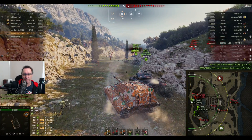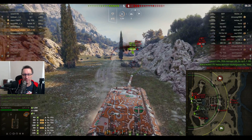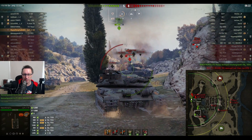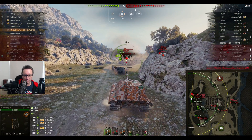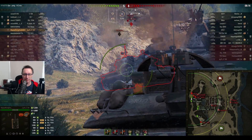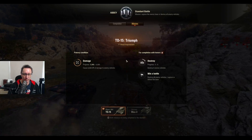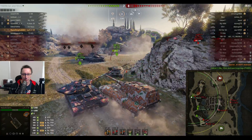Now he's sticking right out. If he can reload — as long as that EBR doesn't stuff us up from behind — there are a few one-shots here. The 60TP is a one-shot on 676 health, the Death Star on 400. 6-8 is the score now. 5,940 hit points of damage — he's only 2,060 hit points away from getting this mission.